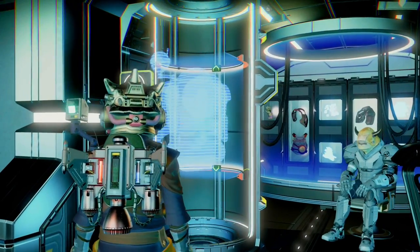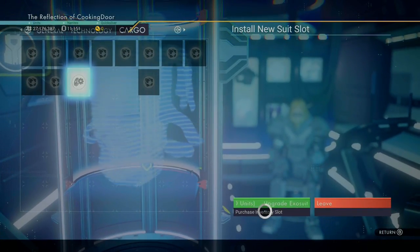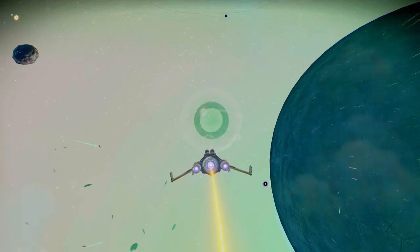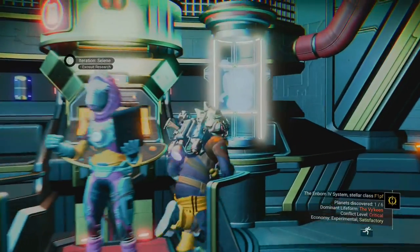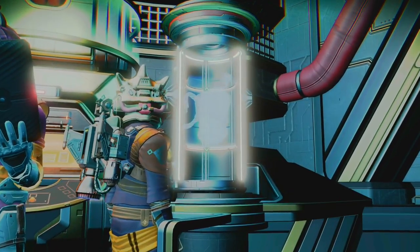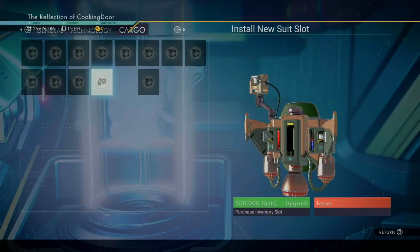While you're at the space station, make sure to also buy an inventory slot at the extra suits upgrade merchant. You can also summon the anomaly and buy one additional slot per system. As we will also be buying more cobalt at every space station, you're going to want to have that additional space in your extra suit.